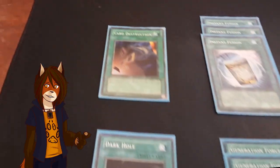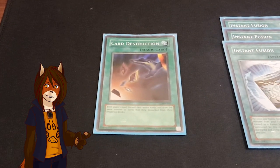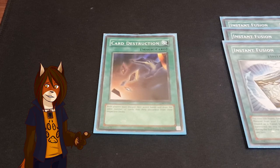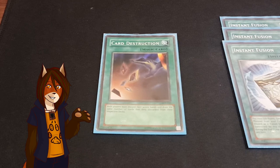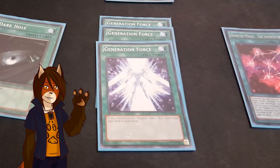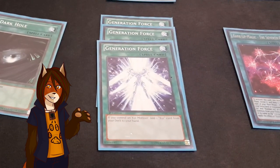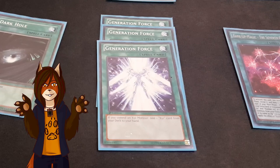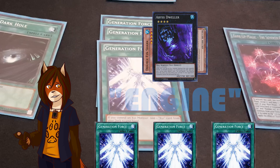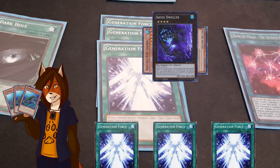Next we move into the spell cards. Starting with a copy of Card Destruction — I've been trying high and low to find decks that this card works for, and fish seems to be one of the few it actually does good things for. Both players discard their hands and then draw the same number of cards they started with. It's also a great bait card for cards like Ash Blossom. One Dark Hole, because I still can't afford Raigeki just yet. A playset of Generation Force — if you control an Xyz monster, you can add one card with 'Xyz' in its name from your deck to your hand, and the only card with that qualification here is Xyz Remora.